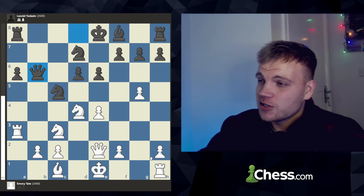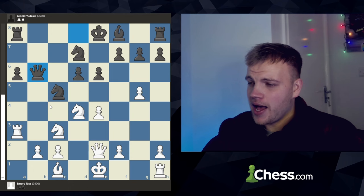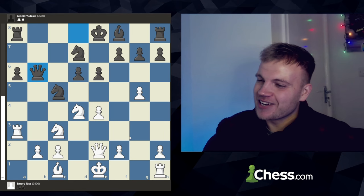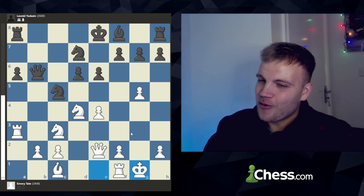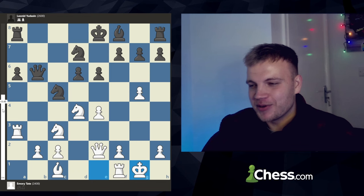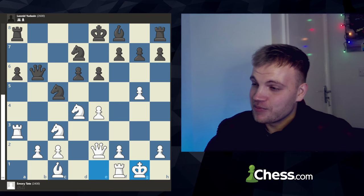Queen to b6 gets played, putting pressure on the b2 pawn and opening up a nice diagonal for the queen. This is getting quite spicy, as there are a lot of options for white, but he simply castles. I mean, who would castle here with a half-open g-file? But apparently this is okay for white — in fact it's slightly better, plus 0.4. It would take quite a mastermind to see that. Bishop b7 gets played, preparing to castle, and the nonchalant king h1 gets played by Emery Tate.